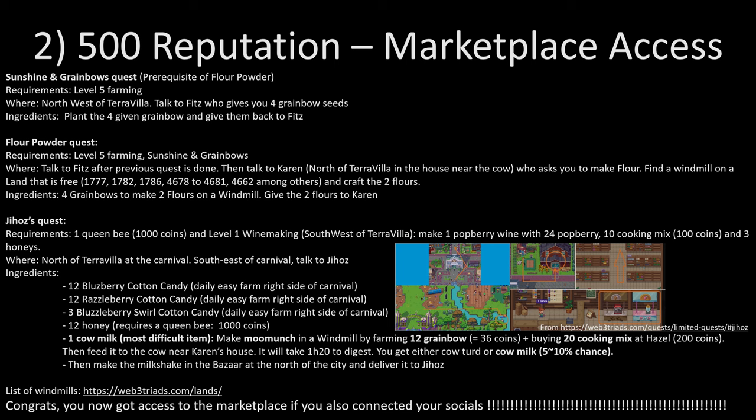For the Floor Poder quest, you talk to Fitz again at the northwest of Terra Villa, then talk to Karen who is in the house at the north of Terra Villa. She will ask you to make some flour, and for that you need to find a windmill on a lawn that is free — some lawn numbers with windmills are provided. To craft the two floors Karen is asking for, you will need four granbows. Plant a bit more granbows before going to the windmill, then give the two floors to Karen and that quest is done.